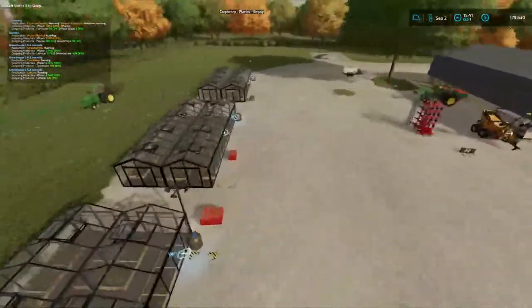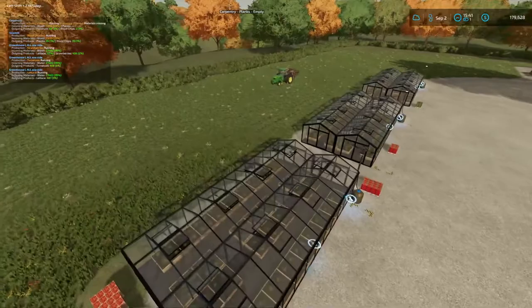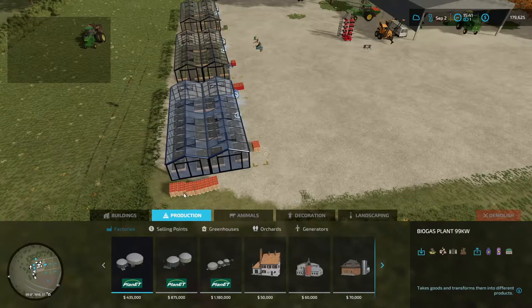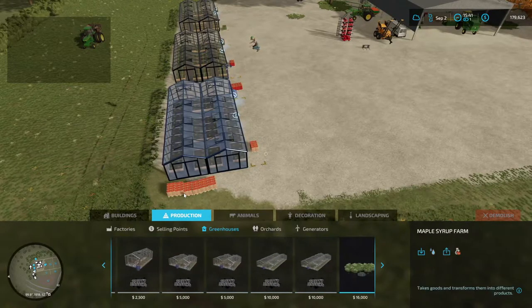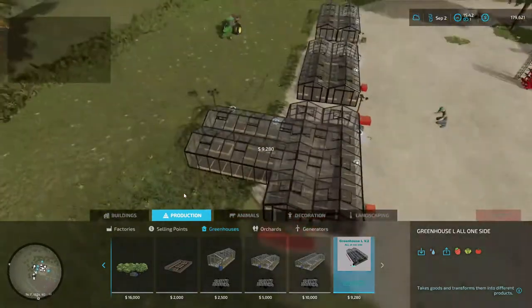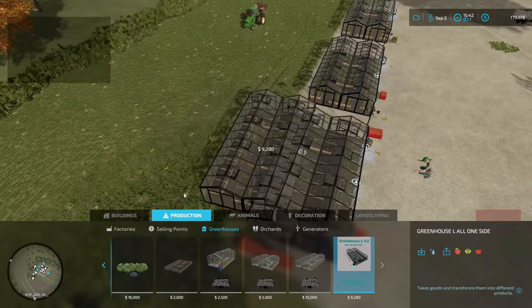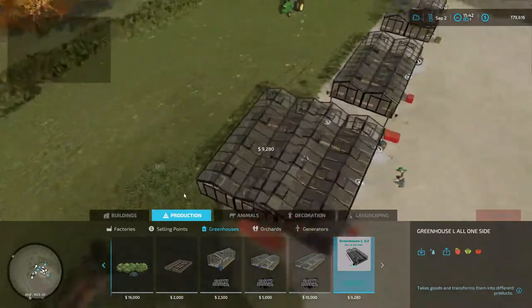So we're going to put down a couple storage things — hopefully the ground's level enough. Let's go into buy mode, go to construction, we're gonna go over to production, down to greenhouses. And then we're gonna go all the way over — this is one I like the most and they're all on one side. Okay I'm up in the air — anyway, you can see I can't go no further than that but we're gonna rotate. Yeah, this is the right way and I still can't go no further unless I turn.